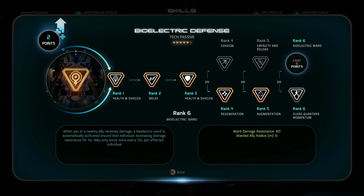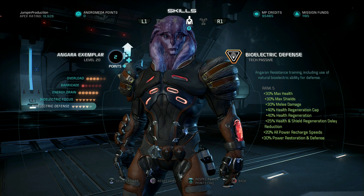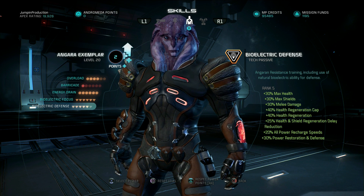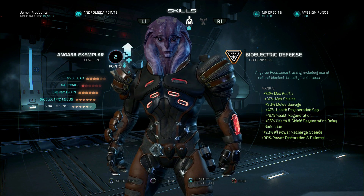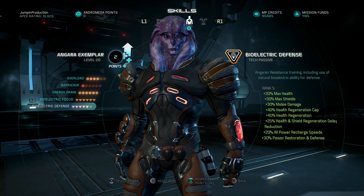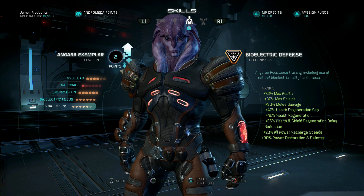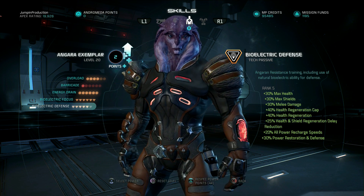At a high card level, the ward perk is pretty decent — you could skip it and mess around with Barricade, but it's a decent perk. Overall, I don't think you really need to max out Overload, Energy Drain, or Fitness — leaving them at lower levels is not a big deal. That's pretty much the build. Now I'm going to show the gameplay, and of course I'm doing a combo team with this guy.